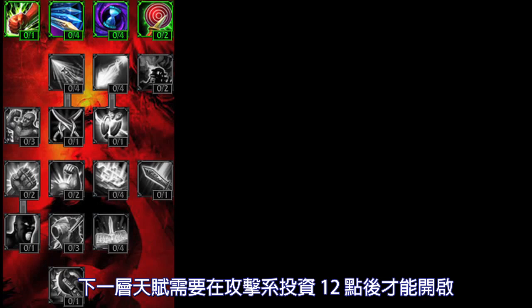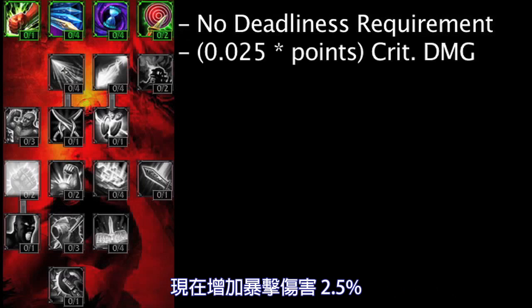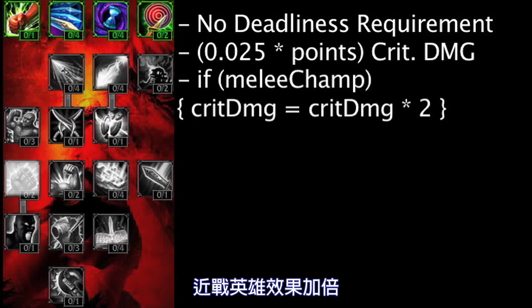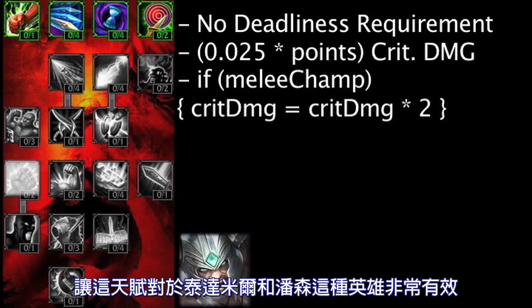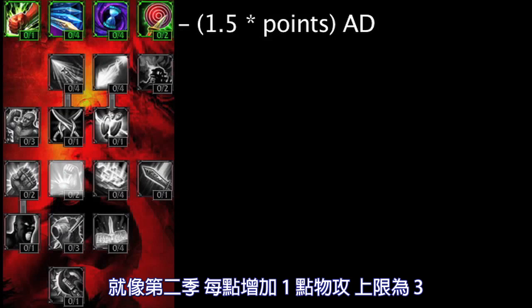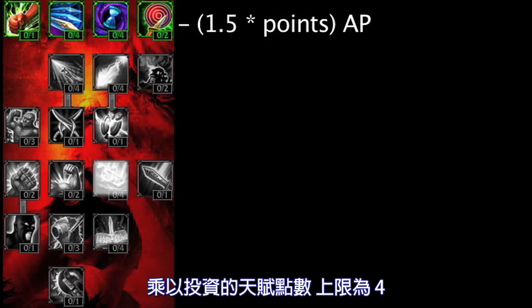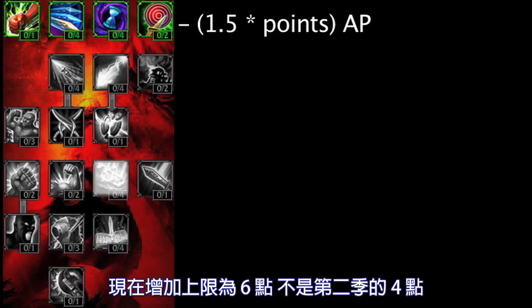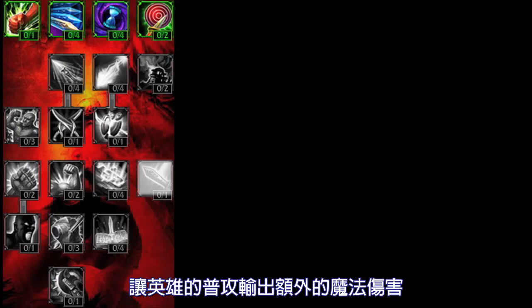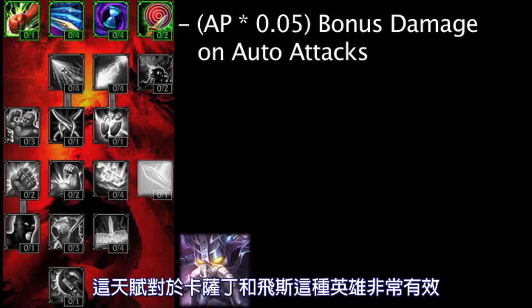These next Masteries require 12 points in the Offensive Tree. Lethality no longer requires 4 points in Deadliness to be activated. It will now grant Critical Strike Damage equal to 2.5% times the amount of points in the Mastery with a maximum of 2. The amount granted will double on melee champions, making it synergize very well with Tryndamere and Pantheon. Brute Force now grants 1.5 attack damage times the amount of points in the Mastery with a maximum of 2, as opposed to granting 1 attack damage per point with a maximum of 3. Mental Force now grants 1.5 ability power times the amount of points in the Mastery with a maximum of 4, now maxing out at 6 ability power instead of the 4 from Season 2. Spell Sword is a new Mastery which makes a champion's auto attacks deal bonus magic damage equal to 5% of their ability power. This could synergize very well with champions like Kassadin and Fizz.